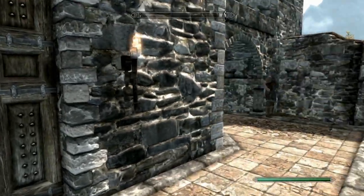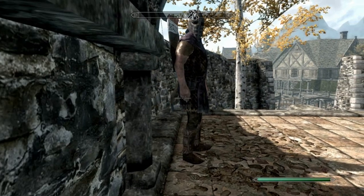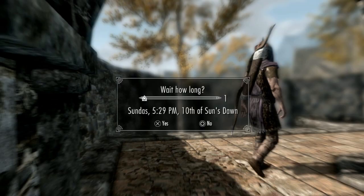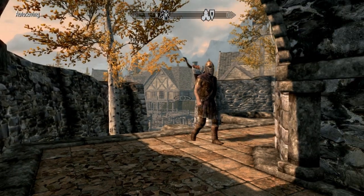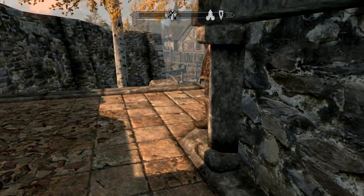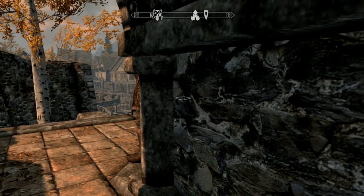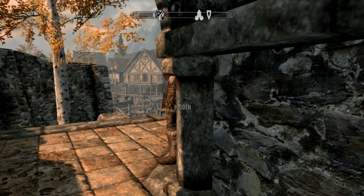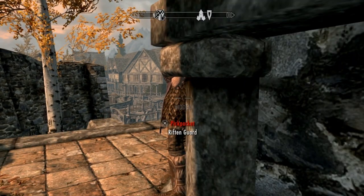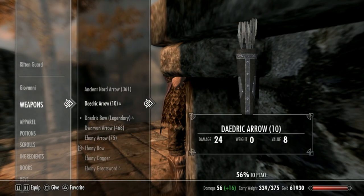Once you get to the keep, go up the stairs. Make sure you don't go through the entrance — go around here. The white Riften guards can take down a dragon, so be careful. The NPC usually stands here by this wall.